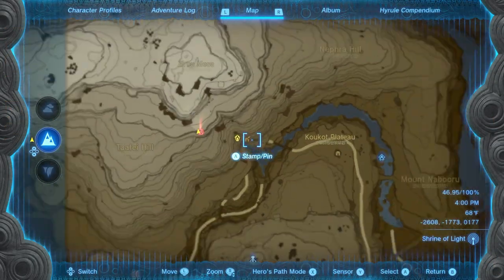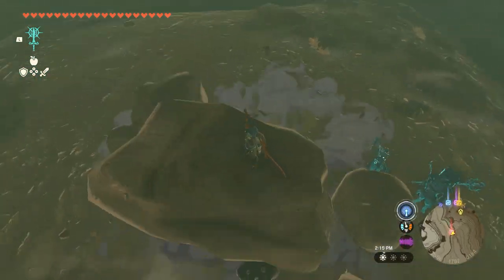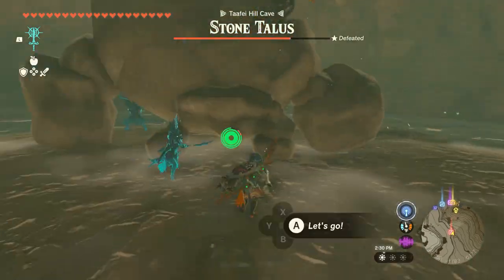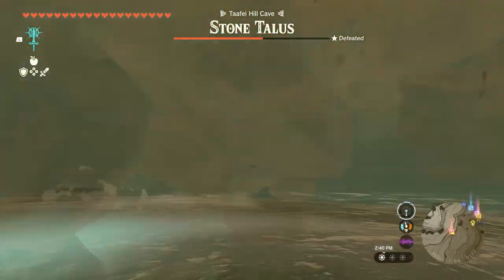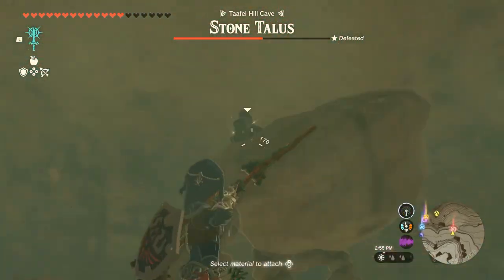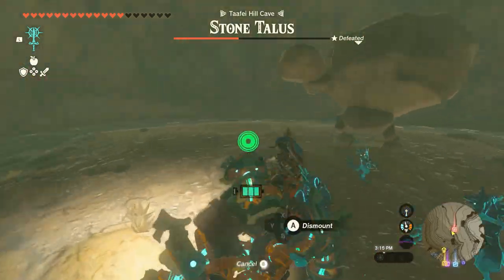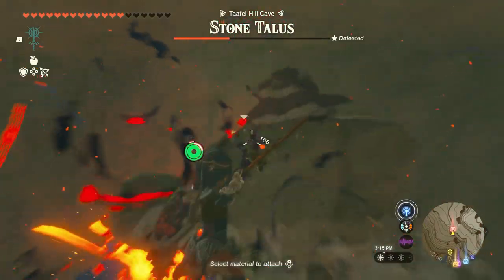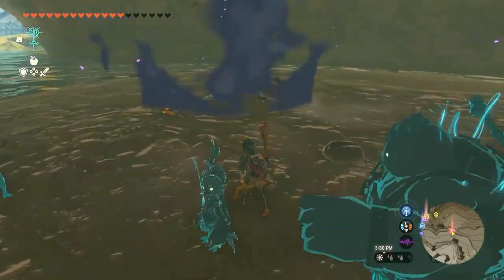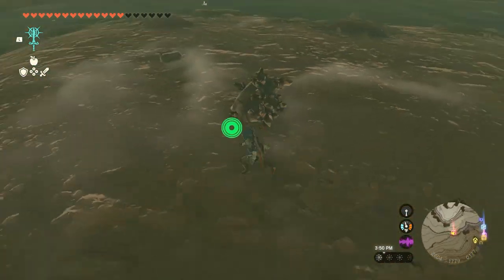Rare stone talus number 3 can be found at this spot here, inside of a cave. Another easy fight — here's a summary of the drops for this one.